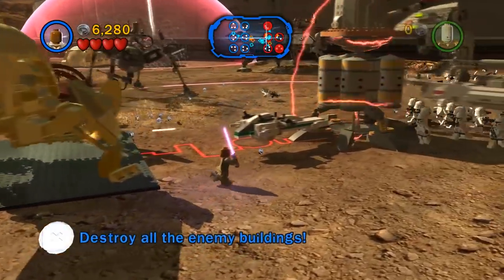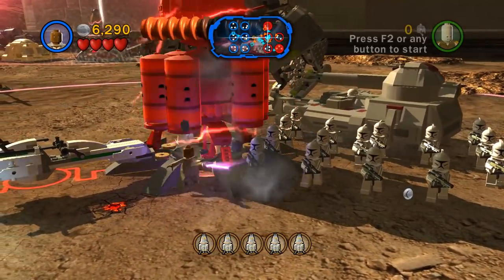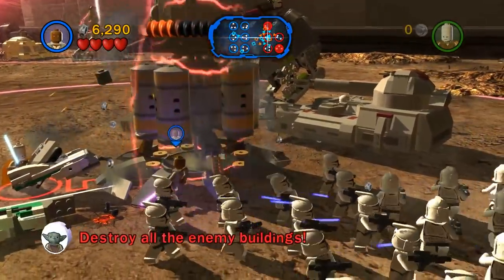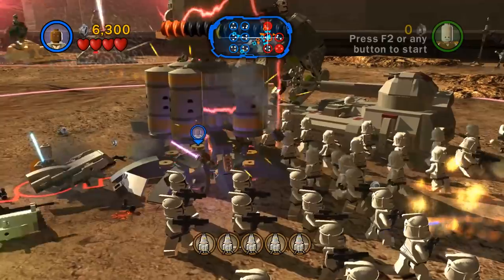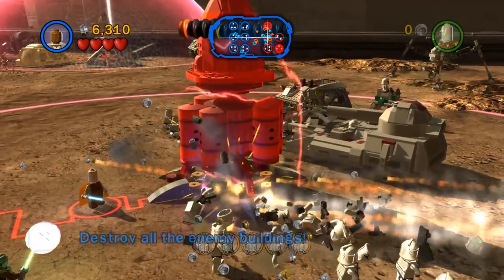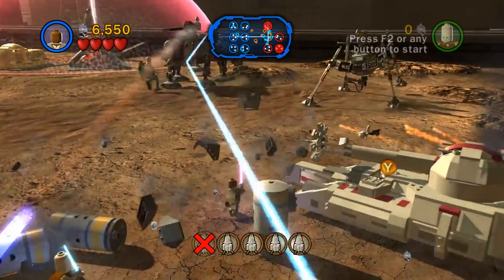It could have been better, it could have been worse. Can I just attack it like this? I think that worked. Just keep at it, keep destroying it. I don't know if I'm doing this the correct way - I gotta be honest, I have no clue. But if it works, it works. Destroy this first building. There we go, that's one of five.